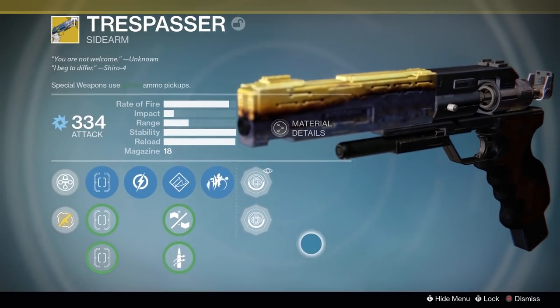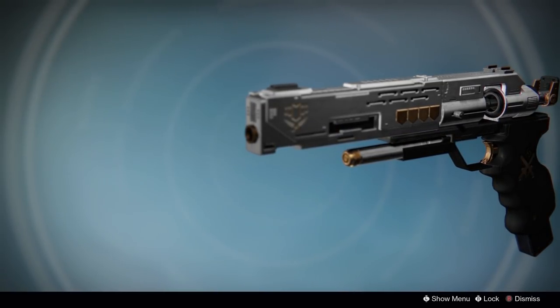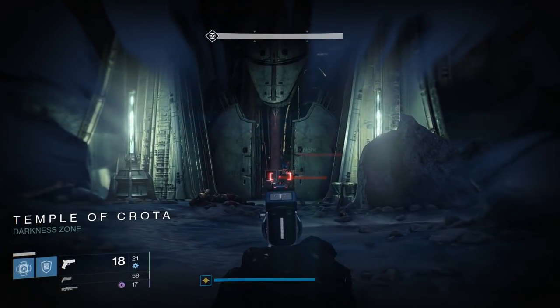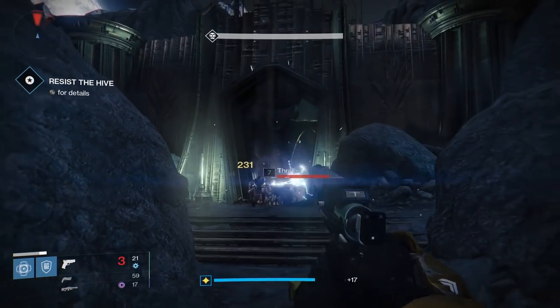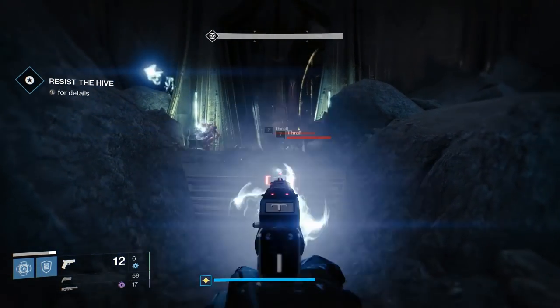It's got those cool skins — those are a new thing from Rise of Iron, it's the customization. It has two skins. All the exotics have that now. It's just him using it — he plows through this whole area. This is like the Temple of Crota. Six shots and just plowed through all those thralls.